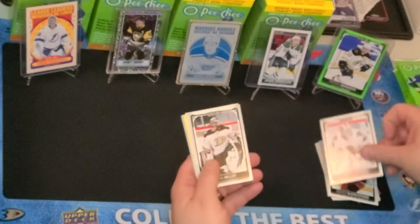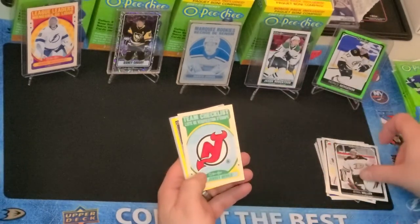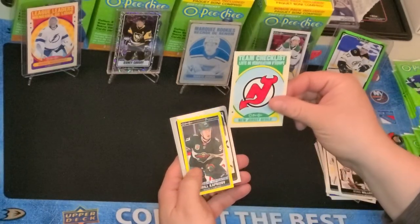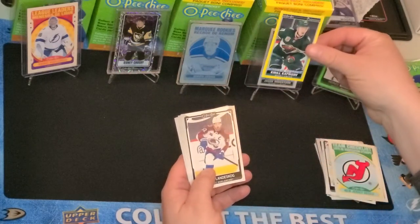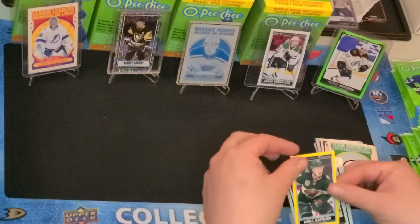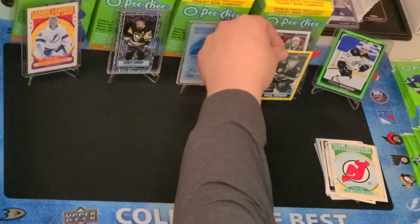Kevin Lykanen, Ryan Miller, Retro Devils — ooh, here's a nice one: a Rookie Update of Kirill Kaprizov, and it's a Yellow Border Tall Boy. Let me stick that there.